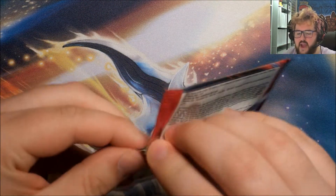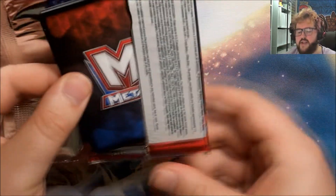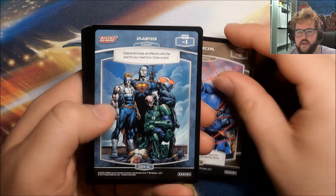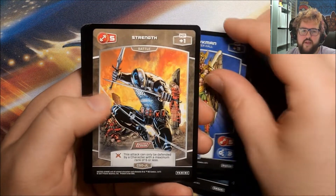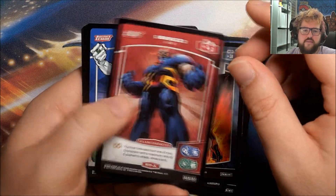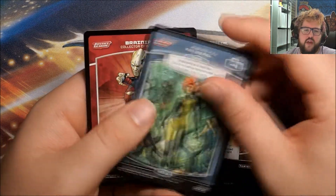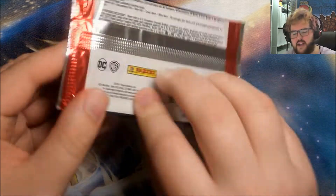Second to last pack now. I guess there is still a very, very slim chance of getting an Ultra Rare in these last two packs. We've got a Martian Manhunter, a Special, Injustice, Intelligence, Hawkman, Strength, Rise from the Ashes, our Rare is Darkseid, and we have Green Lantern, Special, Push and Pull, and Brainiac Collector of Worlds.